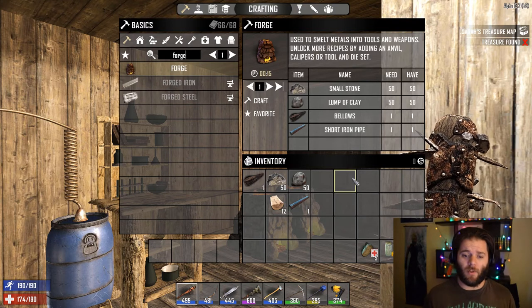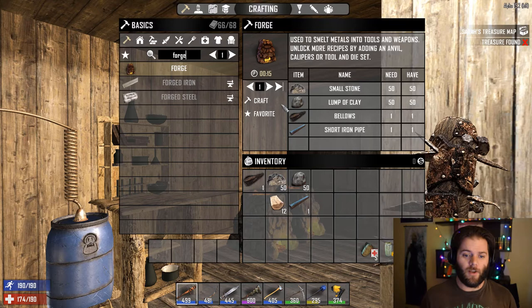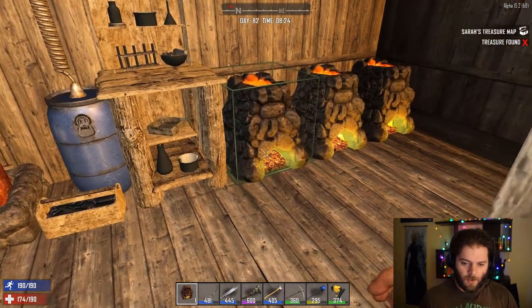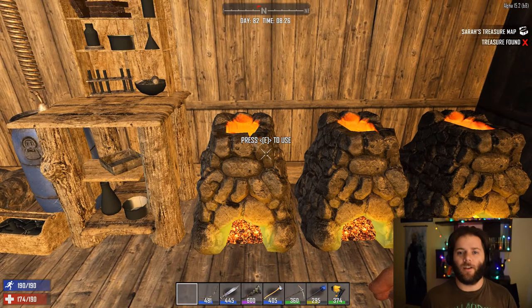Now we've got our bellows, we're ready to build the forge. You can see we've got 50, 50, 1, and 1, and we're good to go. Hit craft, and then let's get around it. So now you've got your forge and you're all set to go. Let's place it — you can see it just takes up a 1x1. Boom, we plant it, it's golden.